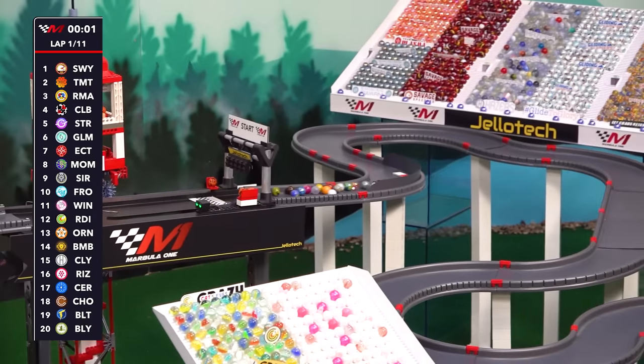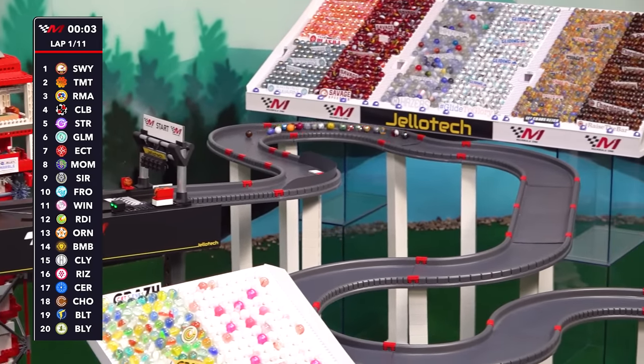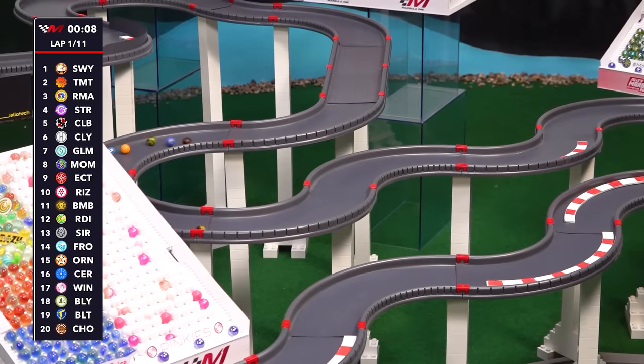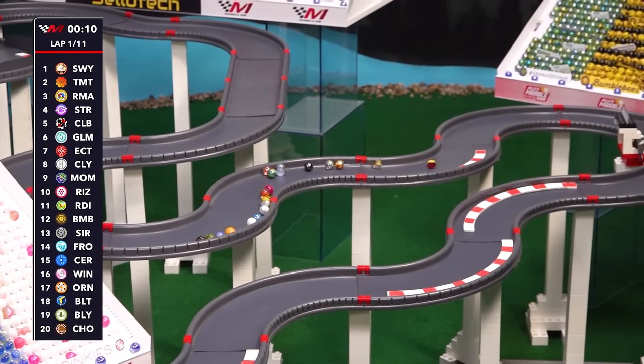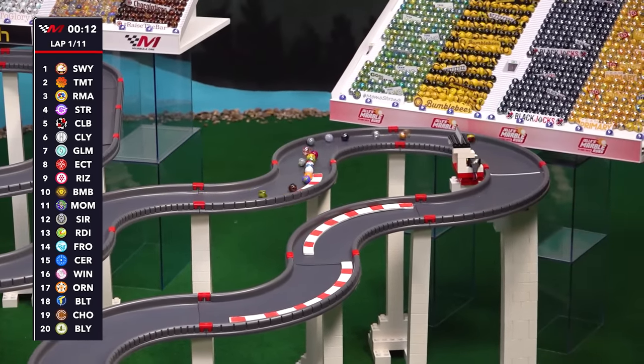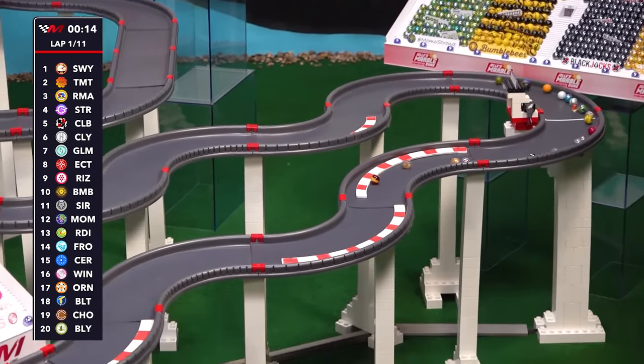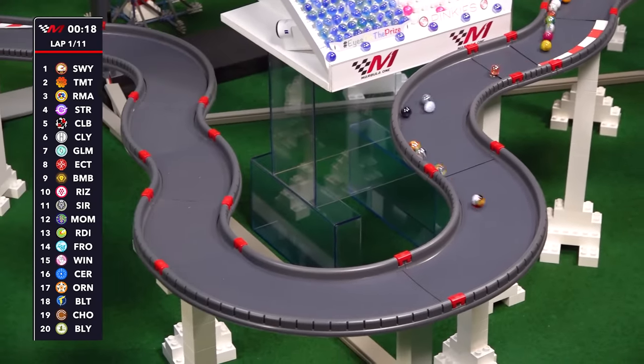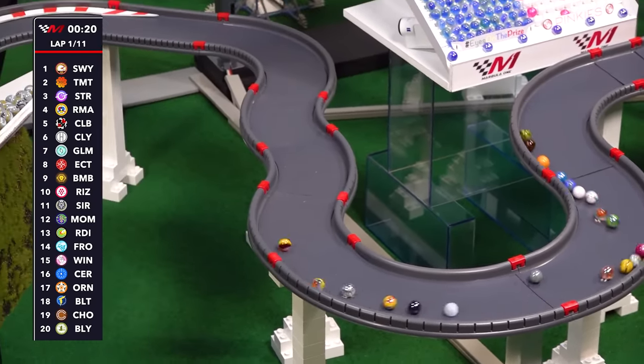And we're rolling! Swifty takes that outside line into the first turn and loses out, but gets it back as they begin the descent through the weaving first and second sectors. You will see some passes through here, but it's when the marbles choose to attack that could make all the difference. Swifty, Tumult, Rima, Starry, Club also up there.